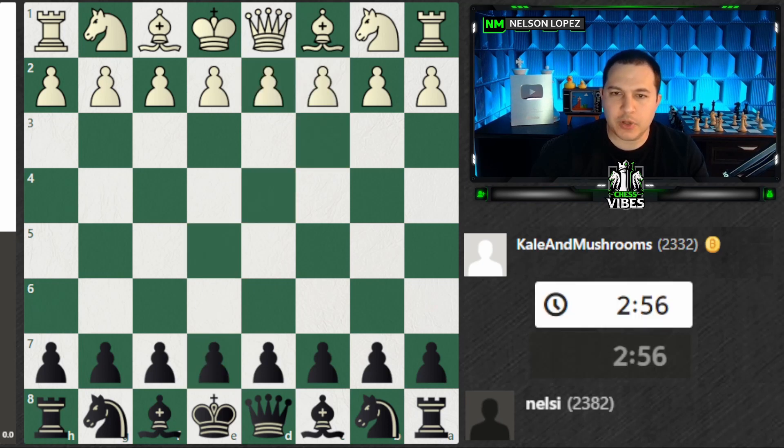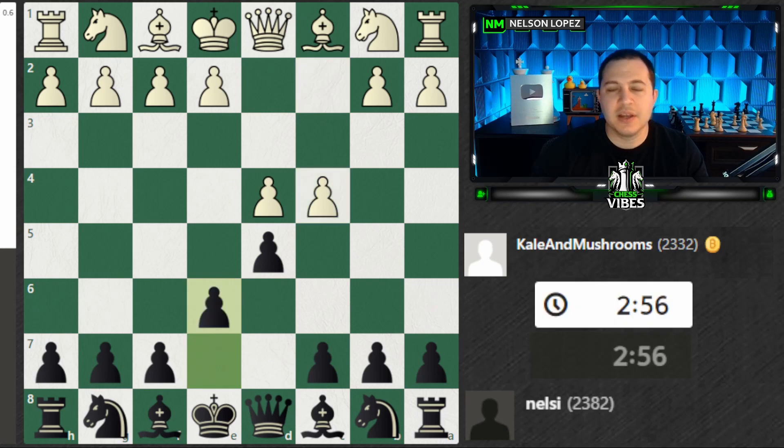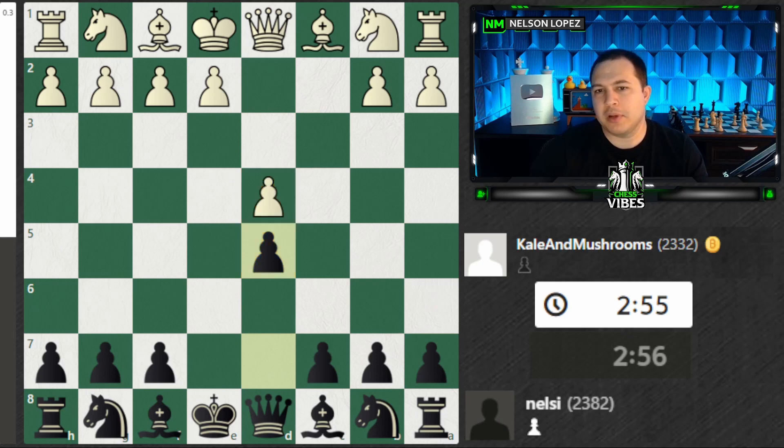Just to show what I'm talking about: if they would have played D4, D5, C4, and I play E6, if they exchange, we end up with this exact same position. Going back to the actual game, we ended up in the same position in a different way — but now it's pretty familiar, something I'm used to playing.